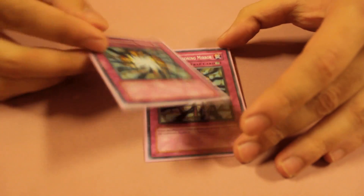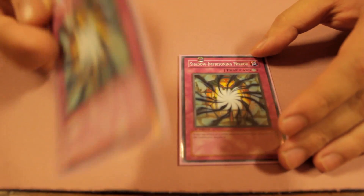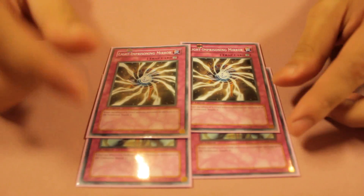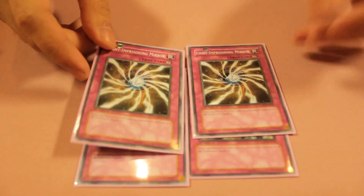Now we move on to the sideboard. I run two Shadow-Imprisoning Mirror for Inzektors and Dark Worlds. Normally I don't really need to side into these, but it's just more hate just in case. And two Light-Imprisoning Mirror for Lightsworns — again, I don't really need to side into these, but it's more hate just in case.